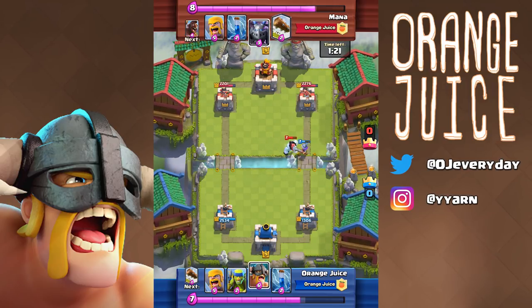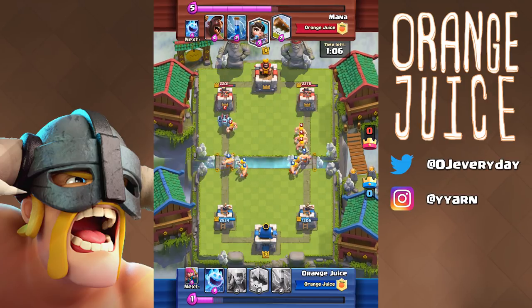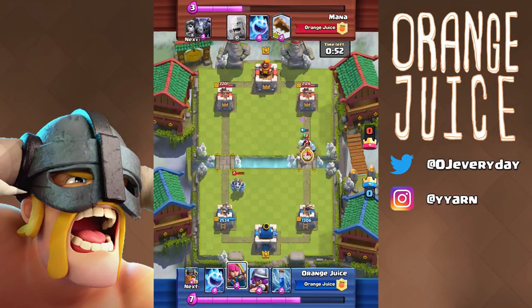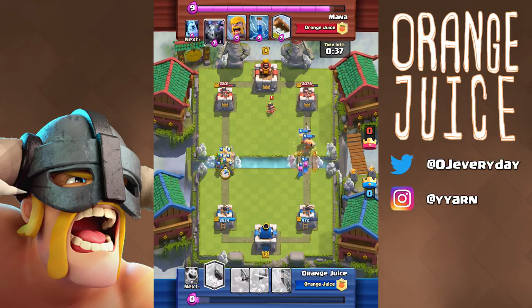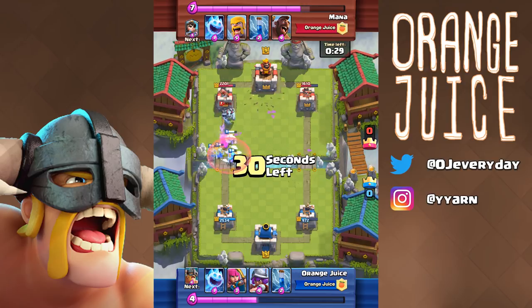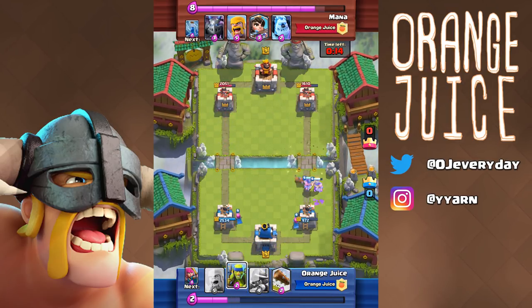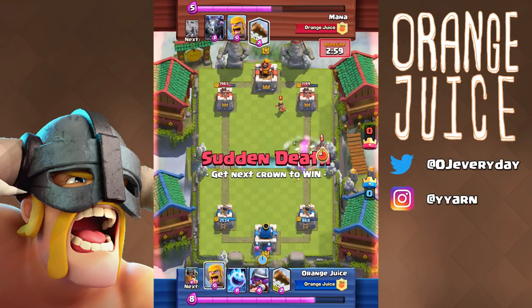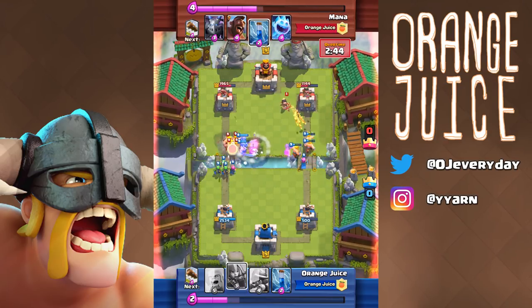Overall, this is a card that deals relatively the same damage as Barbarians, can survive much better than Barbarians, and is much more threatening than a Lumberjack. You never want them to touch your tower — each swing deals more damage than a Fireball. They are not a direct replacement for Lumberjack or Barbarians; they have their own unique role in the game. At Tournament Standard, they're a bit hard to use, but since they're common cards, it won't be too difficult to overlevel them. Perhaps they'll be more beneficial on Ladder where there's no level cap.